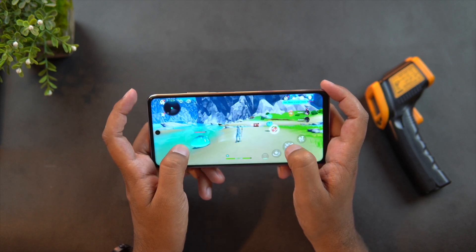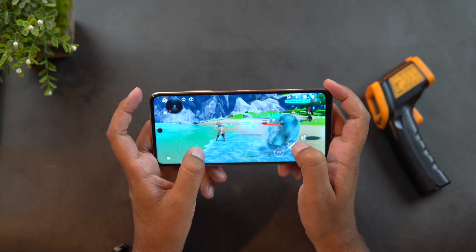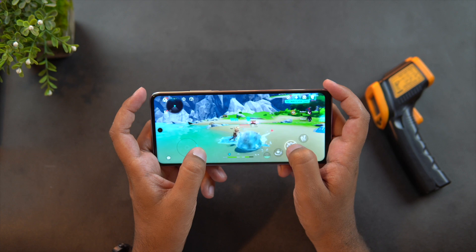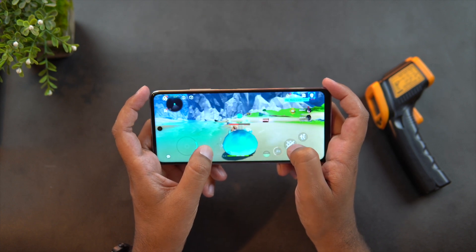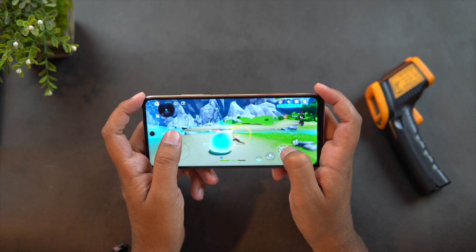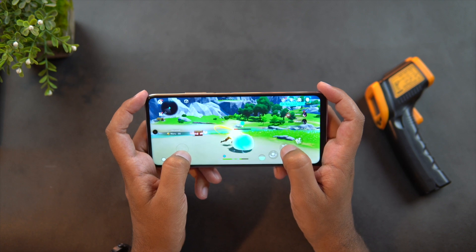You may notice frame drops on medium settings as well, but they're not significant enough to complain about. On high settings, you'll definitely encounter them too often. Overall, the Genshin Impact experience on the Infinix Note 10 Pro was amazing. The temperature stayed at 39 degrees Celsius at the top and 35 degrees Celsius at the bottom. Overall, it provided a good gaming experience and I hope you'll enjoy the gameplay.